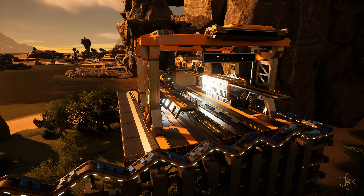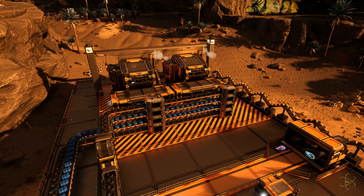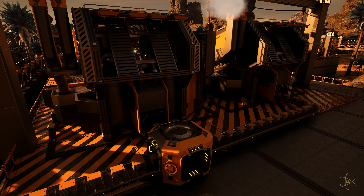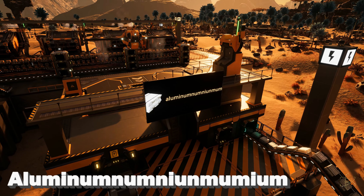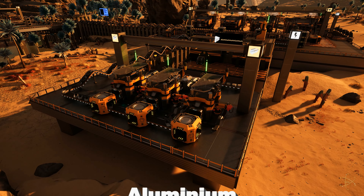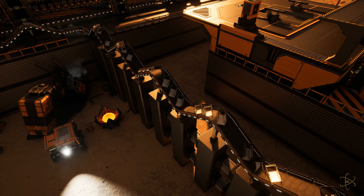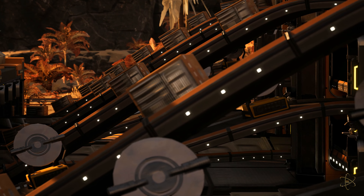Two manufacturer buildings is all it takes to make enough computers for this factory. The computers are swiftly belted away to prevent the humidity from spoiling them. The extra aluminum ingots are dropped off via drone and stamped out into aluminum casings. Once the casings are cool, they meet up at the final station with the computers and crystal oscillators. The last set of manufacturers for this stage are used to automate radio control units.